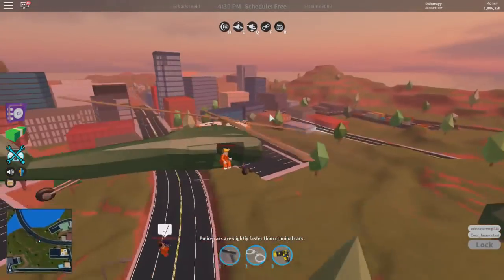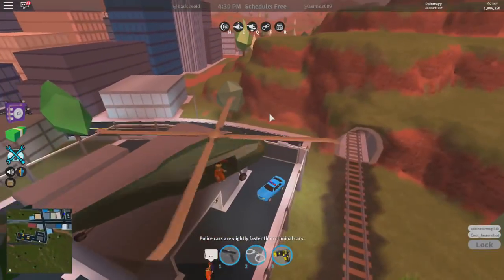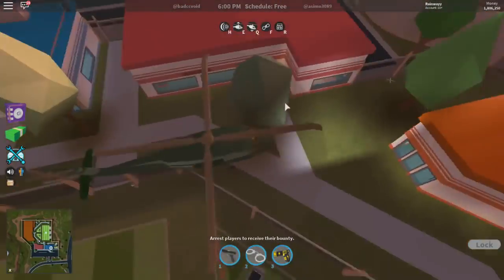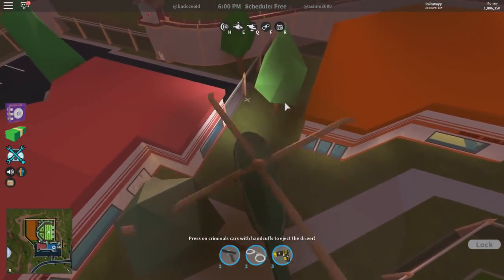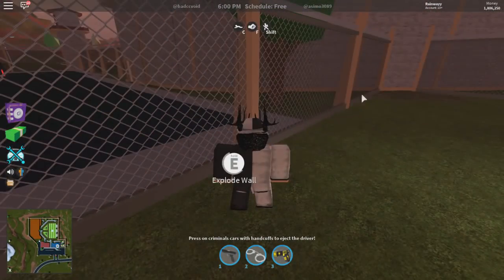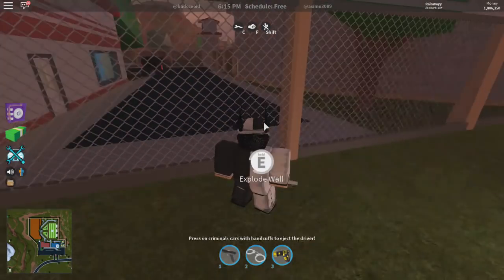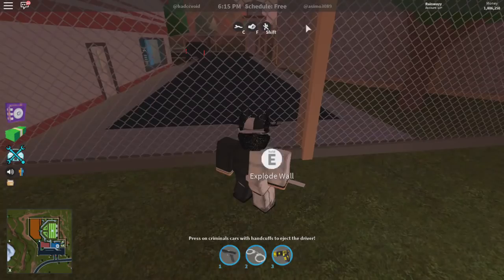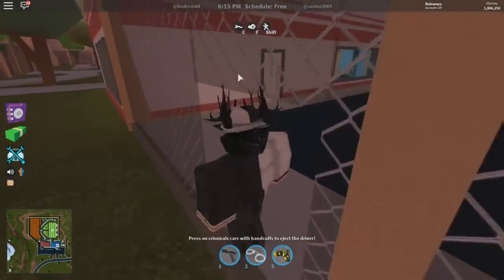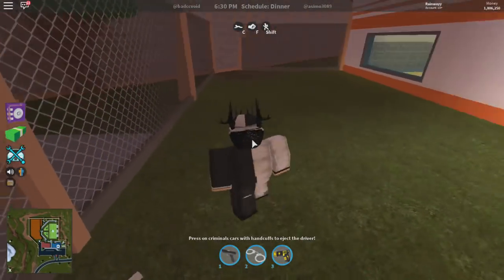This thing is amazing - if you guys have one million cash I definitely recommend getting this. Let's drop these guys over here. I think the wall over here is actually changed - there's a little X here. 'Explode wall' - so it's no longer over there, it's over here. That actually makes more sense; before you'd have to walk all around just to get a car, which was pretty annoying.